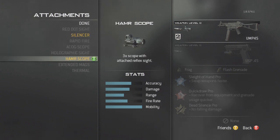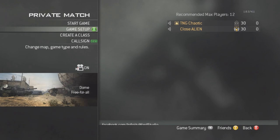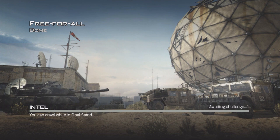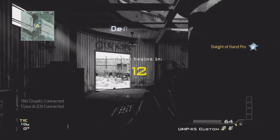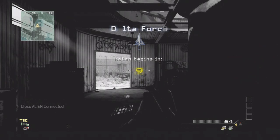So first of all you want to set up a class with any gun that allows you to have a silencer and hammerscope. Simply choose any gun, choose the attachments hammerscope and silencer, and then start up the game or just join an online match. As soon as the game starts, choose the class with the hammerscope and silencer, and then you want to go up to someone in your lobby which has a riot shield.